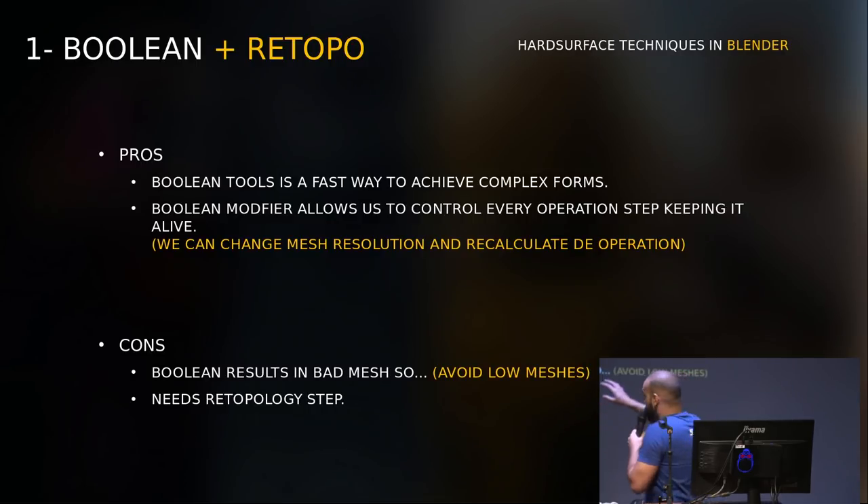Let's talk about the pros and cons, because it's important. The boolean tool is a fast way to achieve complex form, which is the best part. And the boolean modifier allows you to control every operation step, keeping it live — which means the geometries that define the form can be in separate modifiers, giving you a lot of control over what's happening.